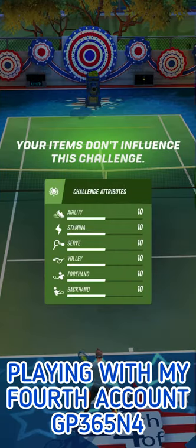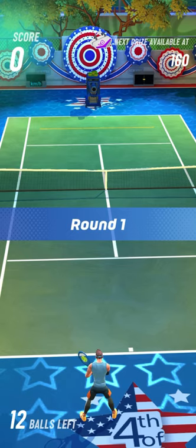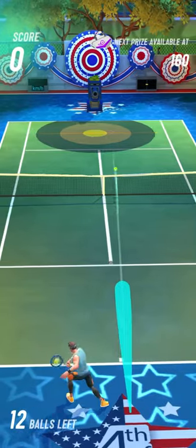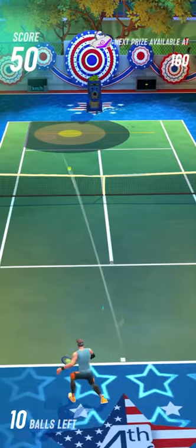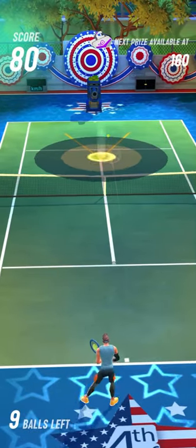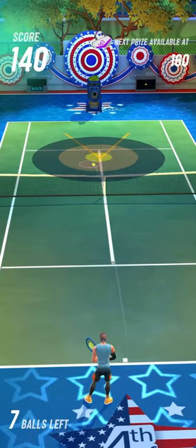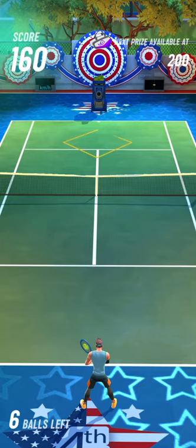Here's the prize bag of my fourth account GP365 N4. I play with Jonah, just to show you that you can get 320 points bags with a right-handed character. A lot of subs tell me they have the feeling that playing the Bullseye Challenge is much easier with a left-handed character like Leo or Victoria.